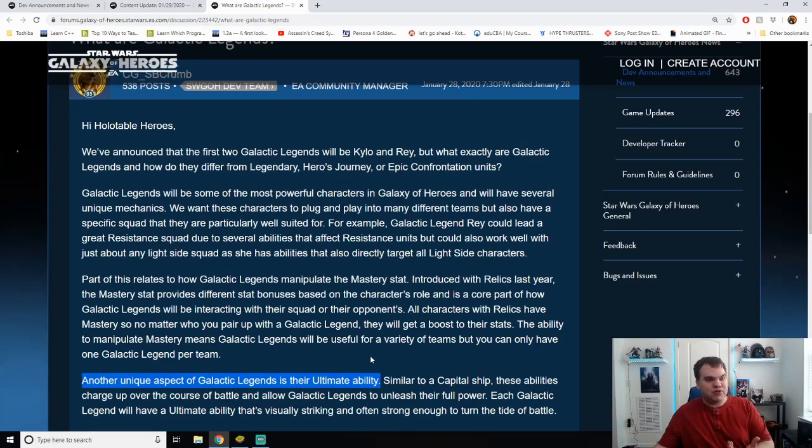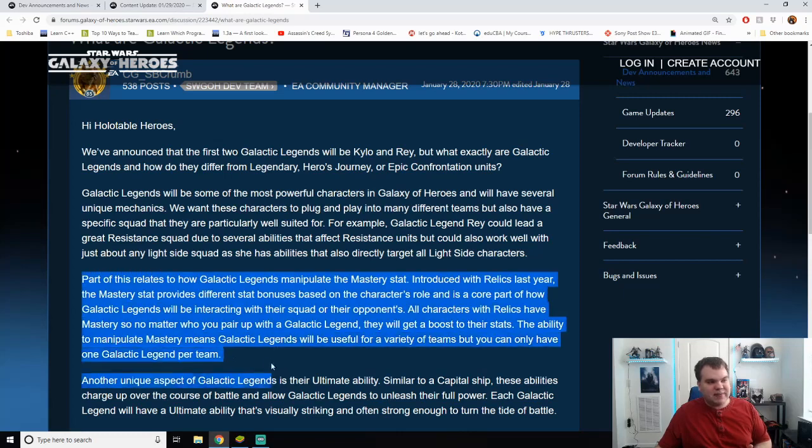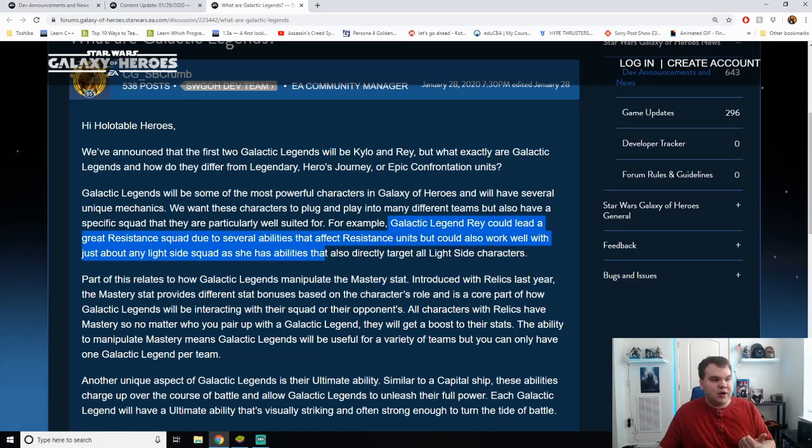The ultimate ability will either wipe out the enemy team or really boost your own team, and they are also going to boost the effectiveness of relics on your team. We don't know exactly how that will work yet — maybe a percentage or flat value. They've also said these will be plug-and-play characters, so Rey could lead a strong Resistance squad but also works well with just about any light side squad.